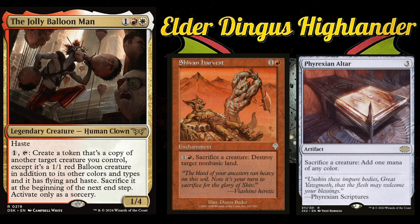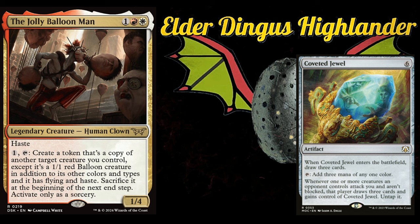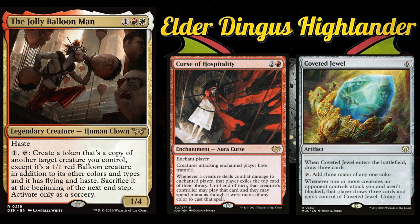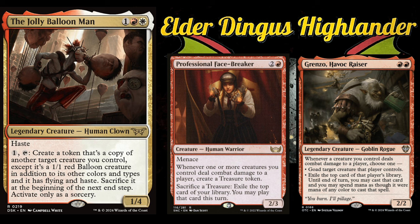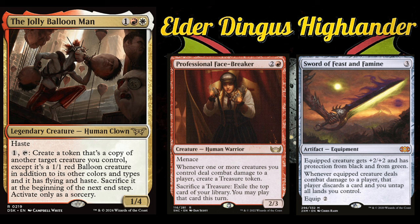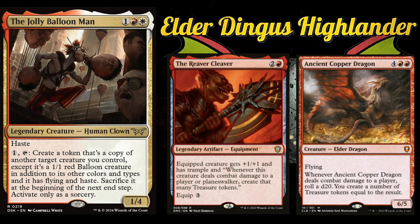Since Jolly Balloon Man gives flying to the creature tokens, you'll rarely be in a combat situation where you can't deal damage to at least one player. There are some good cards that reward you for dealing damage to opponents: Coveted Jewel is a cool political tool that provides ramp and draws a ton of cards. Curse of Hospitality steals your opponents' stuff. Grenzo, Havoc Raiser has a lot of utility. Professional Face-Breaker generates treasures. Swords like Sword of Feast and Famine are perfect. The Reaver Cleaver works best when equipped to the original creature you're making the token of, like an actual Ancient Copper Dragon.